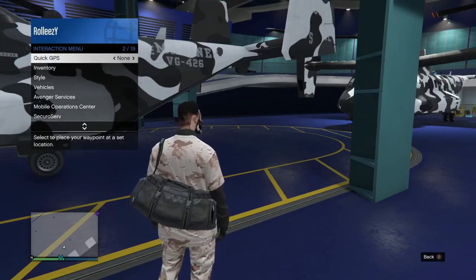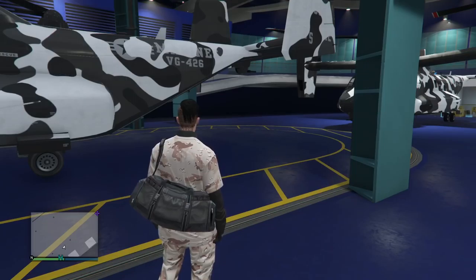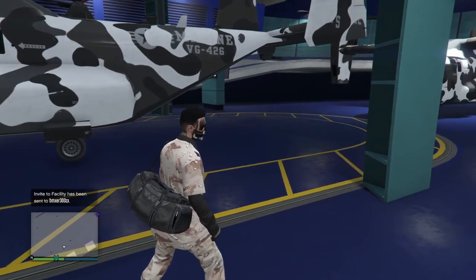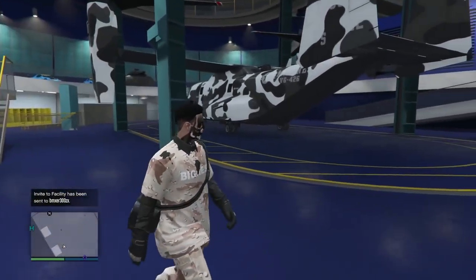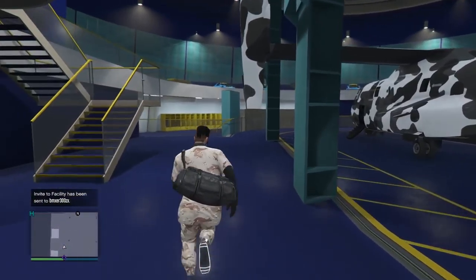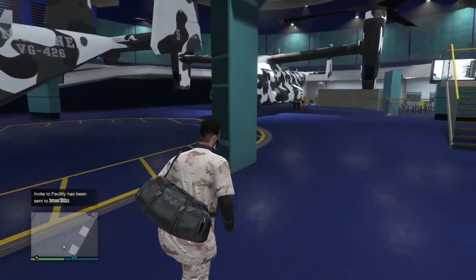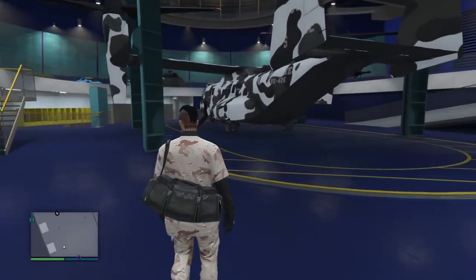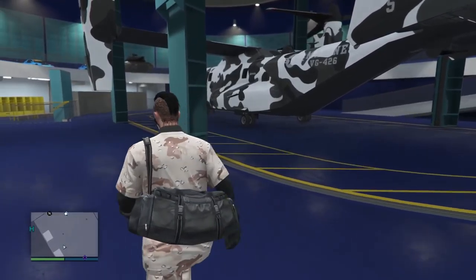Shout out to those guys because we are using that method, so all the founders' links will be in the description. And shout out to myself and BMXer because we're the ones that found this — duplicating the Avenger glitch. You can also fly the Avenger under the map. It's pretty badass. If you want to see some wild stuff here in the facility, you've come to the right place. This is a really cool glitch — once again, not a money glitch, but still really cool.